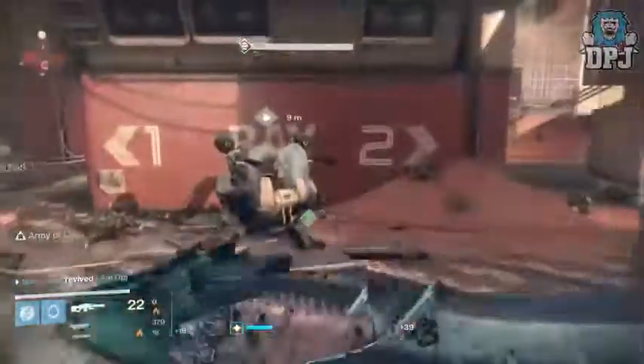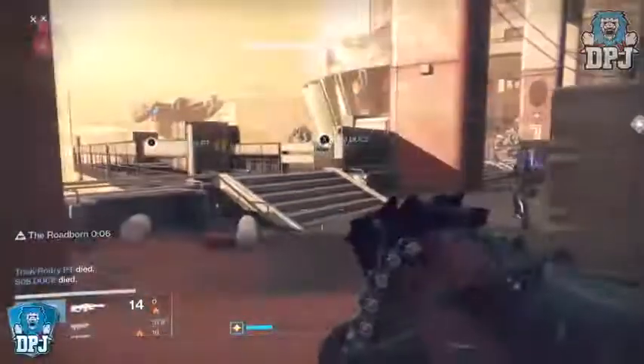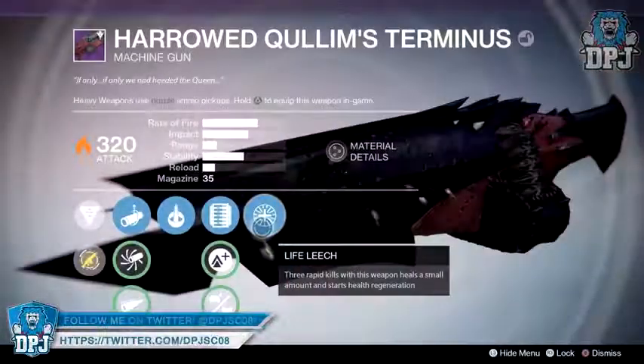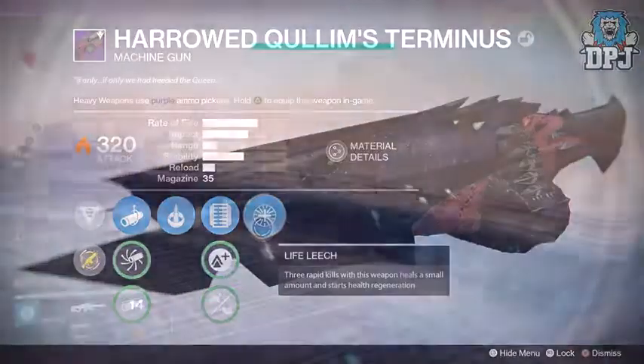Although it's not an exotic, the 1000 Yard Stare is receiving a nerf to ammo held in the inventory — that's basically it beyond the general sniper nerf mentioned earlier. Next up, the Quillim's Terminus and its hard mode version will also receive a nerf to ammo held in the inventory.